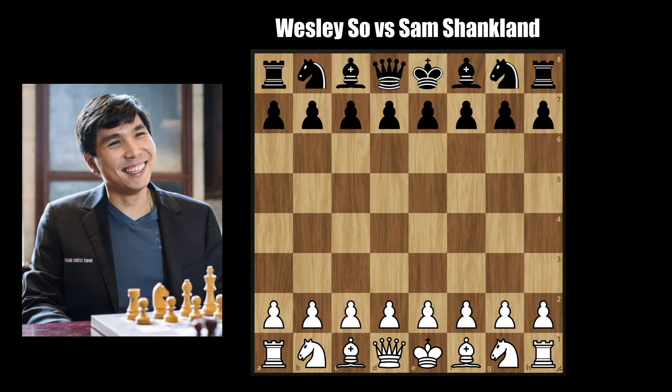Hello everyone and welcome back to EVChessLab. This game was played between Wesley So and Sam Shankland, a battle of USA teammates. It was played in round 6 of the Opera Euro Rapid prelims, where Magnus is leading the field. So let's see what happens here.